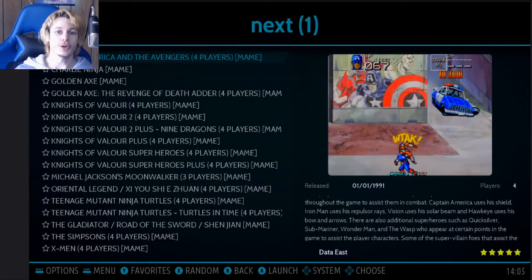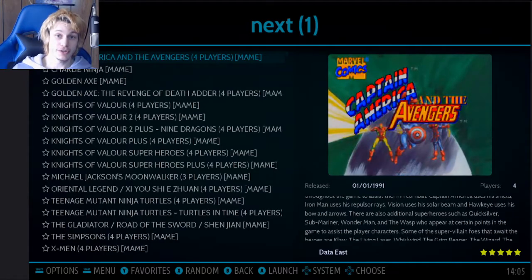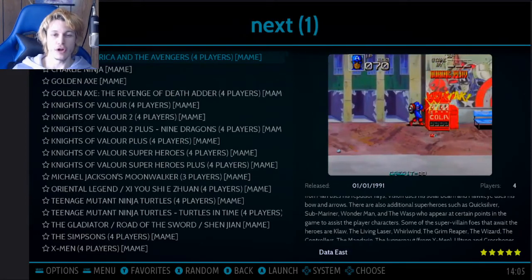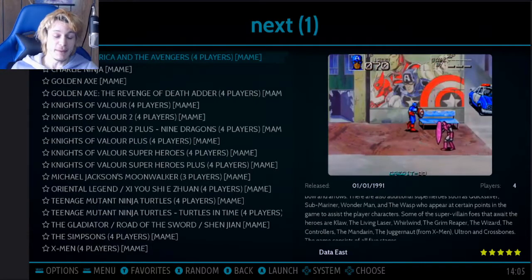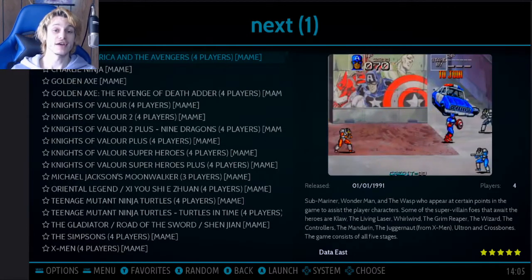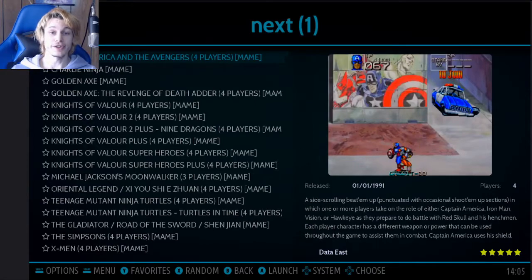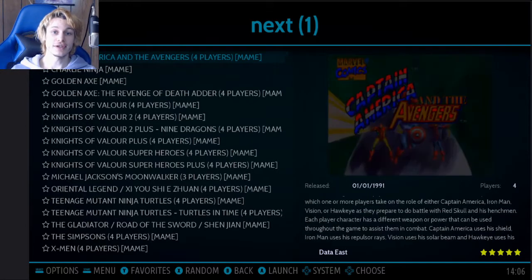Hello everybody and welcome back to Willowire. Today I wanted to go over a little bit more about the Super Console X Pro. This game system I bought for $121 — I did an unboxing with a small review of it. Got my first dislike ever because of that one, probably because I didn't really go over very much. I'm not a pro at this emulation stuff, but I've been playing this for a while now and this console is amazing.